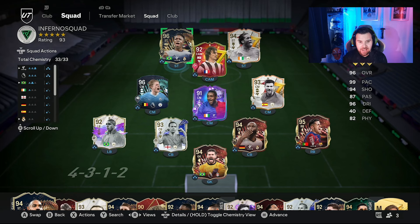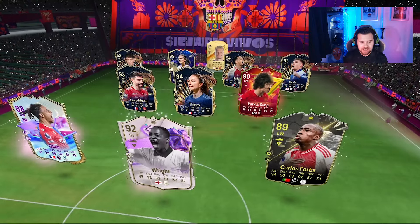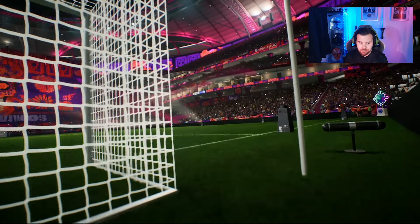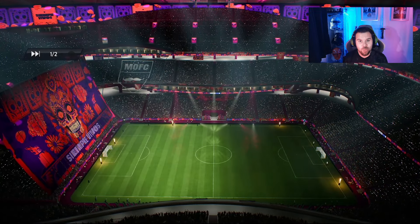I'm going to play him as a left center forward in a 4-3-2-1 to start, and may move him into the central position throughout the review. We also got two red players — Rüdiger and Cancelo — from our Rank 5 Champions rewards opening, which I was buzzing about. So that's the team we're going to rock. Into match number one: not sure why the opponent has Ramsdale in net, but the rest of the team is pretty average. Hopefully we can do some damage with Vinicius Jr.